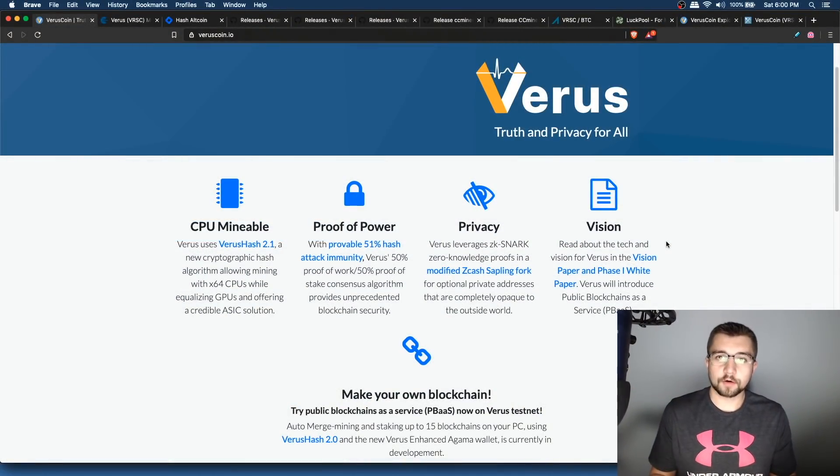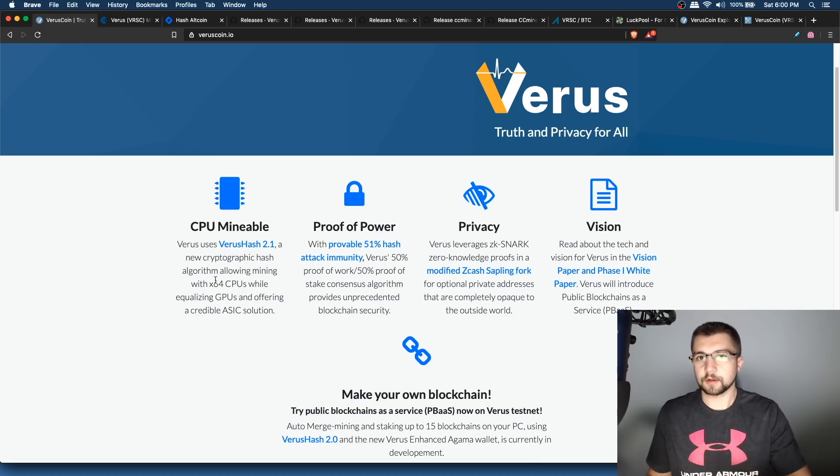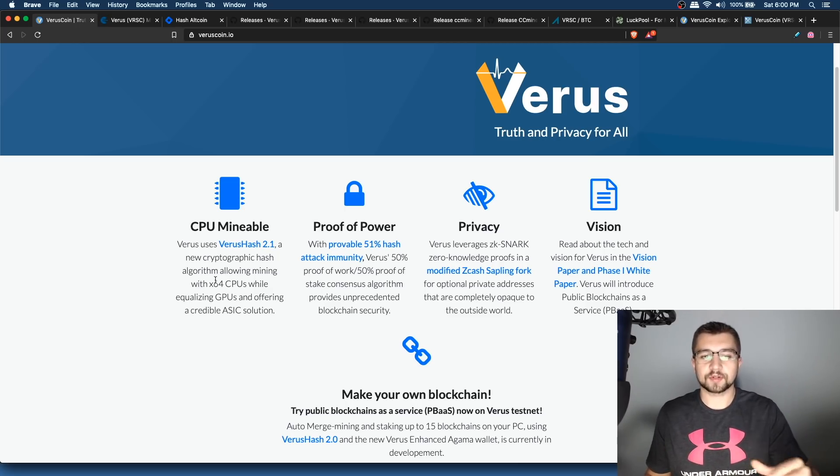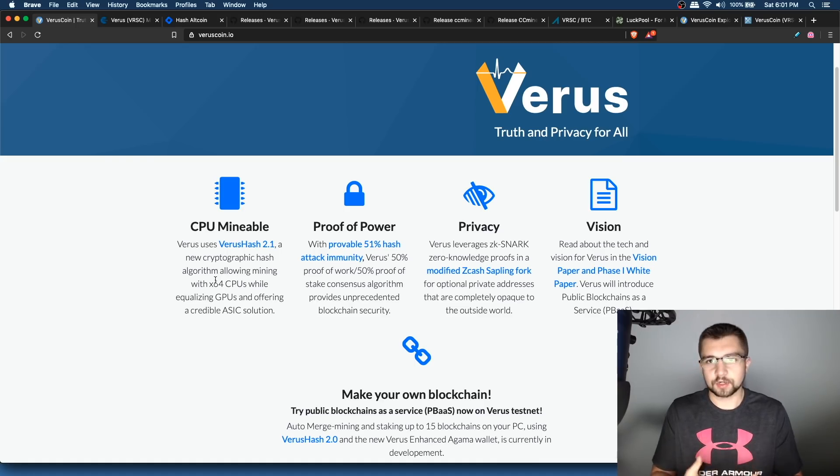Today's video is all about Varus and their hard fork. They're moving to a new mining algorithm — VerusHash 2.1 is what it's called. If you don't know what Varus coin is, it's CPU mineable — that's how it all began. Then GPUs became available for mining it, but they're not awesome at it. Then FPGA started dominating Varus mining. They moved to a 2.0 algorithm and now they're moving to VerusHash 2.1. One of the main features is they're nerfing FPGAs to a certain degree, and CPUs are going to get a bit better performance. Now is the time to shine with CPU mining.